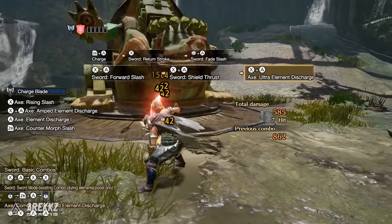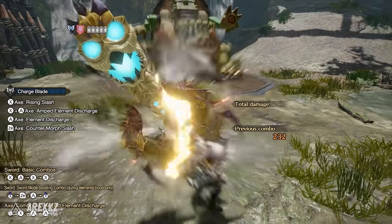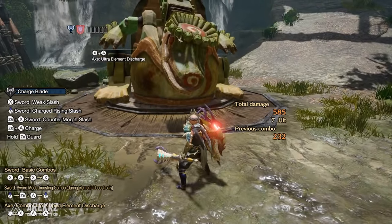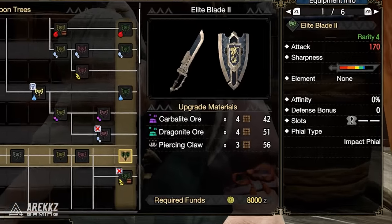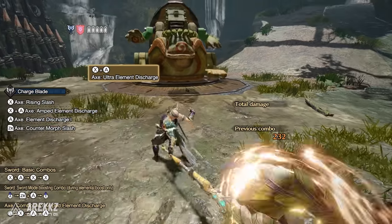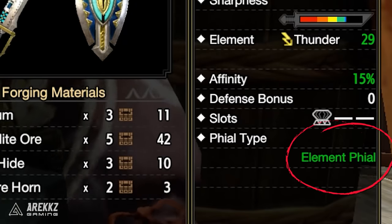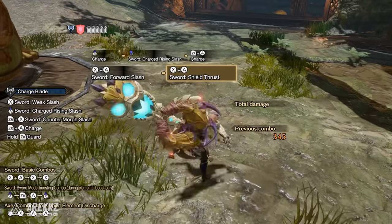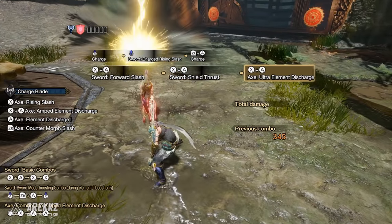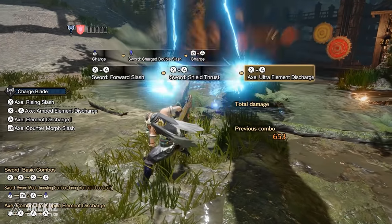The Ultra Element Discharge consumes all phials, so the more you have stored the greater the damage. It's also worth noting that the resulting explosion — the phial explosion — is dependent on the type of charge blade you have. Charge blades are either impact type, which deal impact damage meaning these attacks can KO the monster, or you have elemental charge blades which deal element damage relative to that type. Impact phial explosions from the Ultra Element Discharge typically come out in a line, meanwhile element explosions fan out much wider. So keep this in mind when crafting your charge blade and also using it in combat.